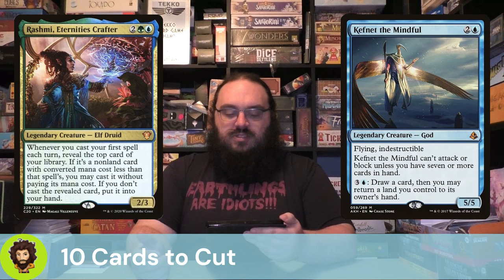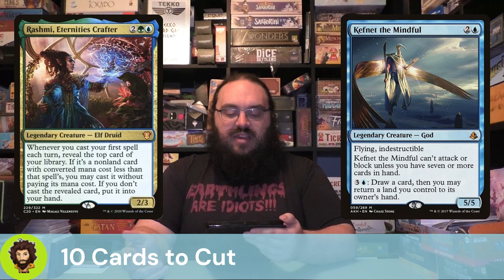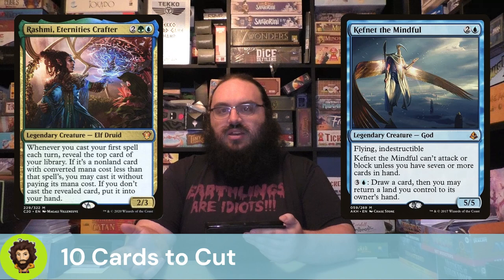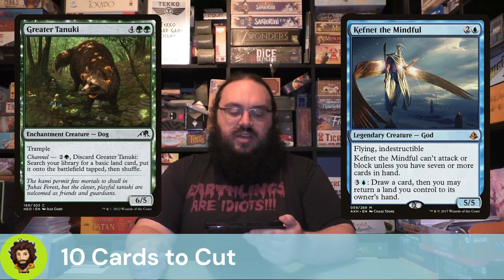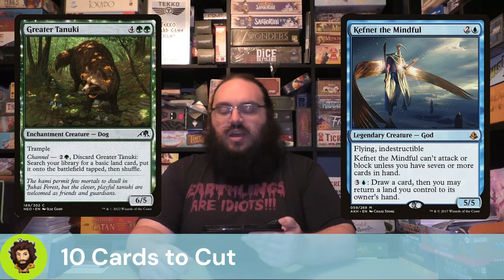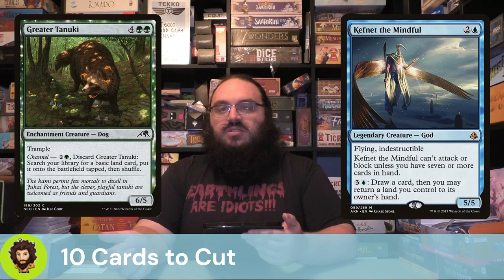Kefnet the Mindful is actually a great body — a 5/5 flying indestructible for three mana. It can't attack or block until we have seven or more cards in hand, and we could pay four mana to draw a card, but we also have to return a land we control to its owner's hand. Checks and balances, but we could do better. Greater Tanuki — six-cost 6/5 trample. We could channel them to go get a basic and put it in the field tapped, but we have better ramp in green, so we're happy to let them go.